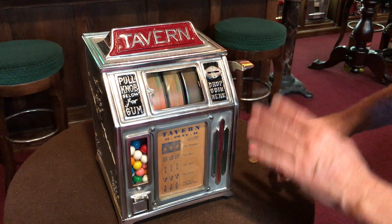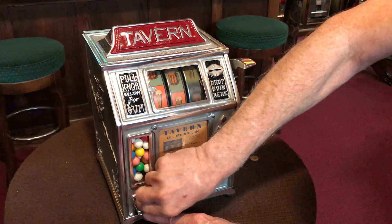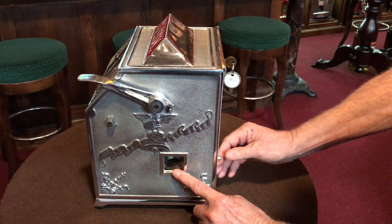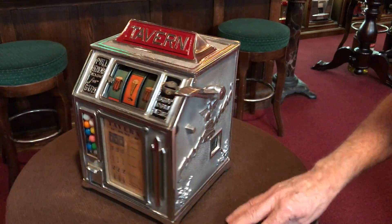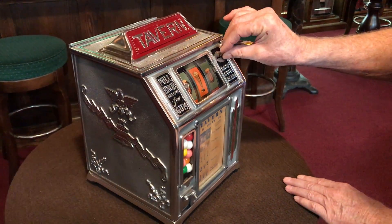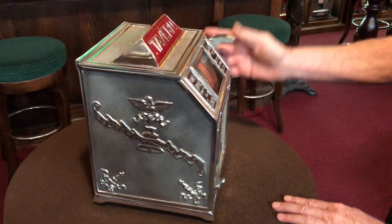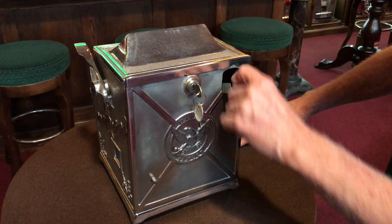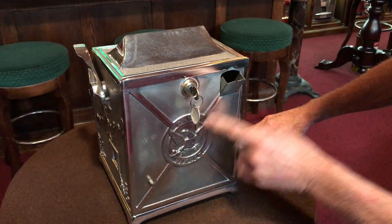Very cool colors — I like the colors. One more gumball here. Like always, last coin plate — this is your knockoff, right? So it's all been completely polished and gone through. Nice original backdoor. Here's where you put your gumballs in. This is your knockoff button.